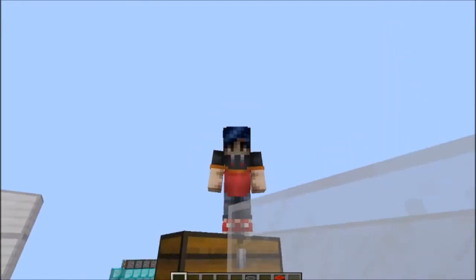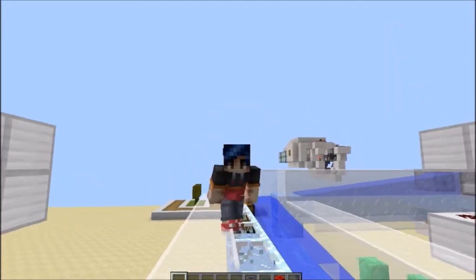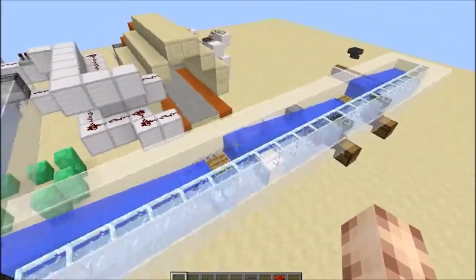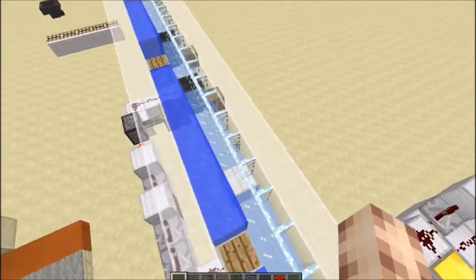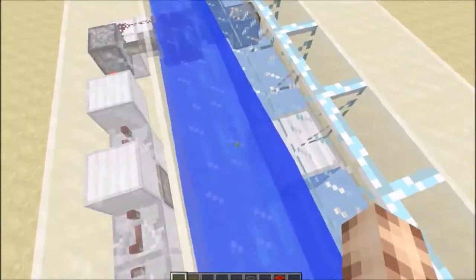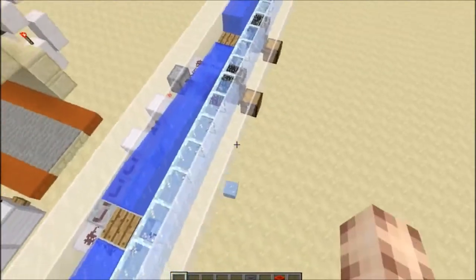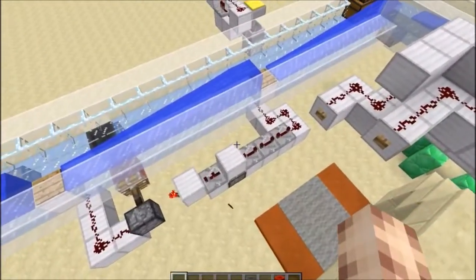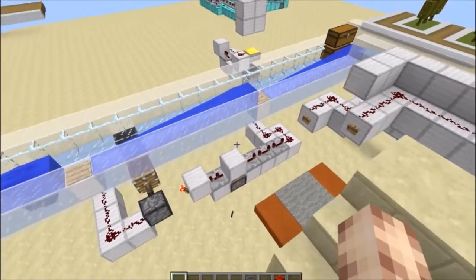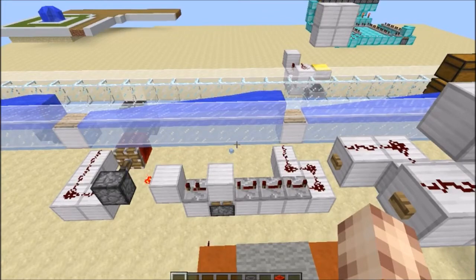I've been playing some Skyblock recently and I thought at some point I'm going to need an item sorter. I'm not quite there yet but when I do get there I will need one. Of course there's no quartz in the nether and we need quartz to create comparators, so I need to create an item sorter that doesn't rely on comparators. Every single item sorter apart from the really old original ones that rely on item stacking that I've found so far don't seem to work for this.